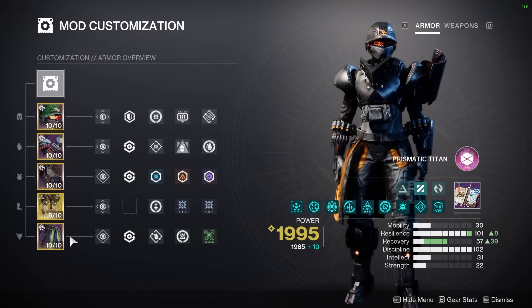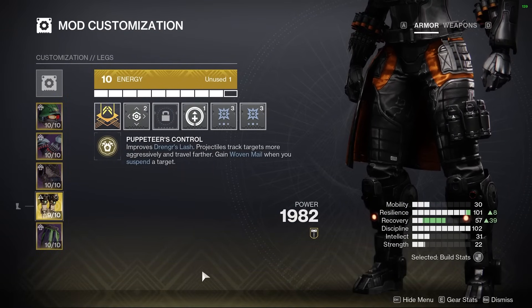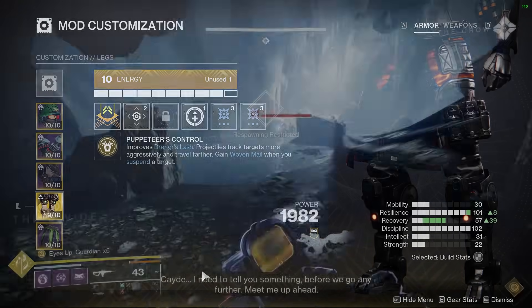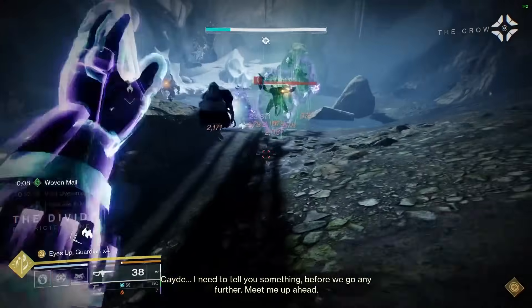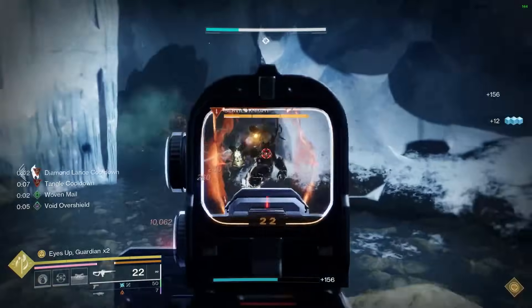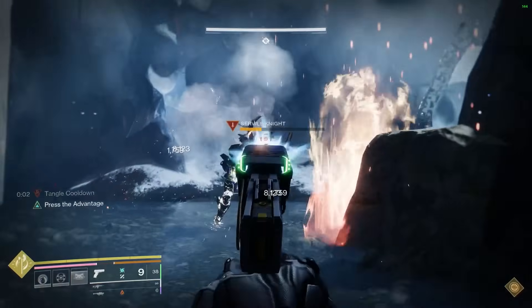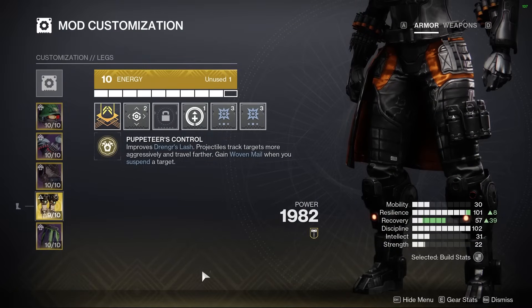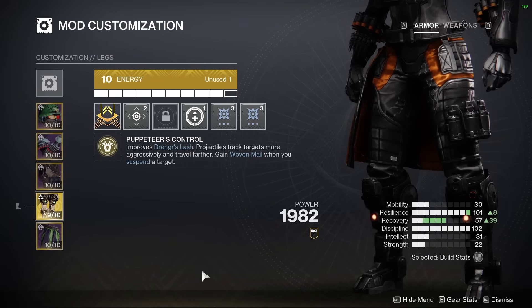Let's get right into the build. The exotic for this setup is going to be the Antaeus Wards legs. They read: Puppeteer's Control improves Drengr's Lash projectiles, tracking targets more aggressively and traveling farther, and you gain Woven Mail when you suspend a target. These are great because they boost Drengr's Lash and make it more aggressive and efficient. One of the biggest things people sleep on is the fact that you get free Woven Mail whenever you suspend targets — that's a great way to stack additional damage reduction, especially with Prismatic.